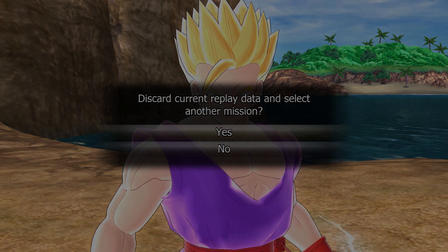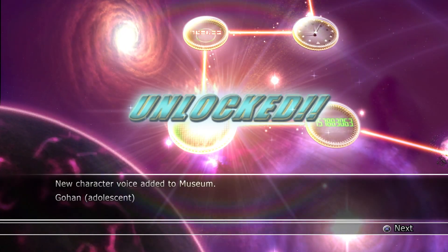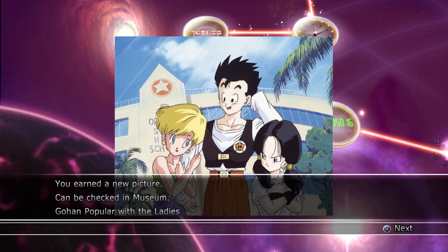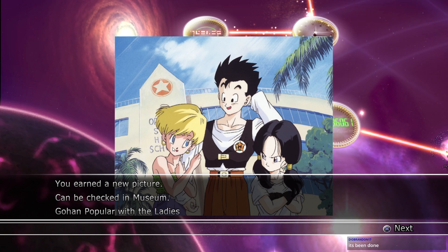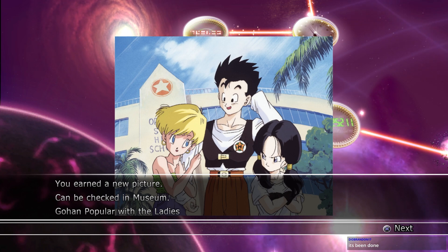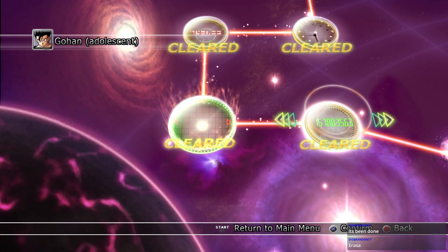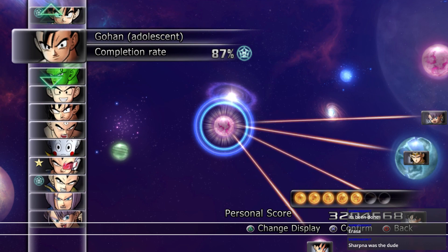Alright, moving on. Do we have anything else to do in this route? Still more points. Got voices. What was her name again? Okay, it was either her or the other blonde dude whose name was Sharpener. This show, I swear to God sometimes. Erasa — I knew it! That was my first guess. Okay, Sharpener was the dude — thank you. Time to move on.